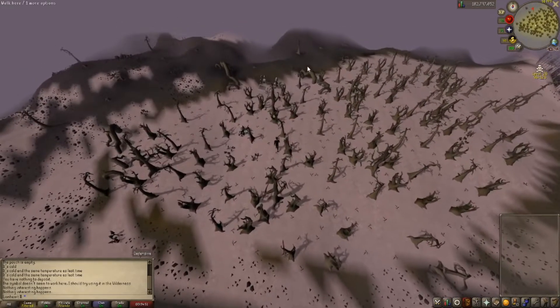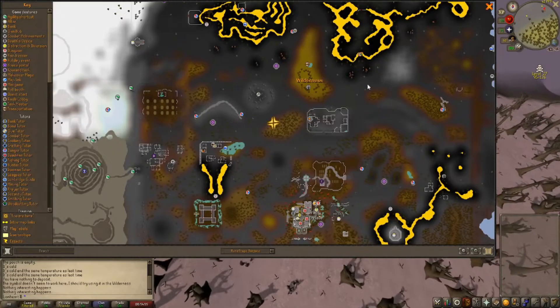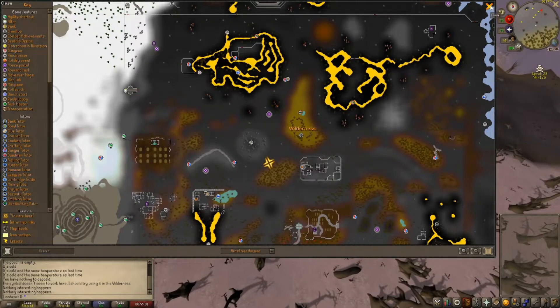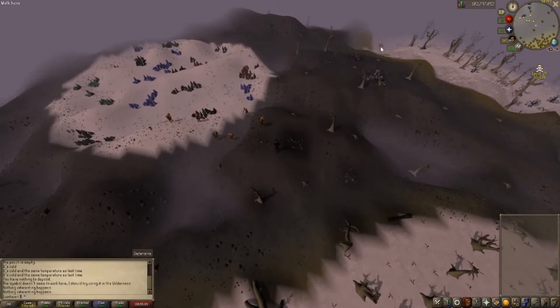The first thing we're going to do is run all the way up to the Lava Dragons and pick up the white berries, just to get some starting cash so we can buy some gear and make life easier.